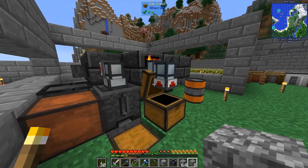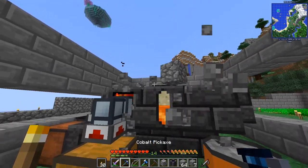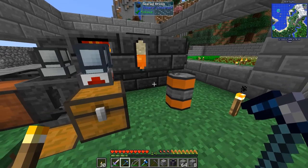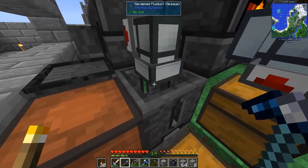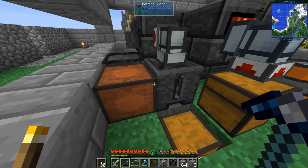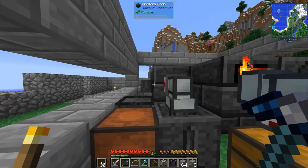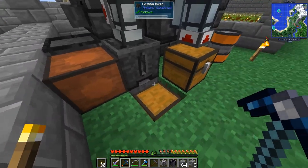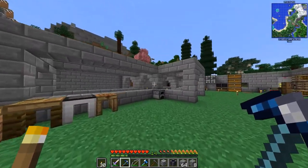I place my sand in here and the servo will automatically input it into the smeltery. We still have some lava here — this is a manual refill — and once it's done the liquid glass will be output. To set up the filter: take a bucket, put it on the casting table, fill it with some liquid glass, and use that as the filter for this — always enabled. And down here we're starting to get some glass.